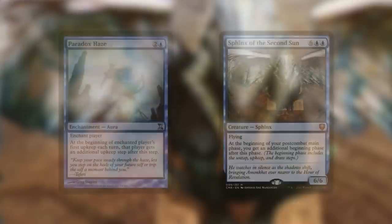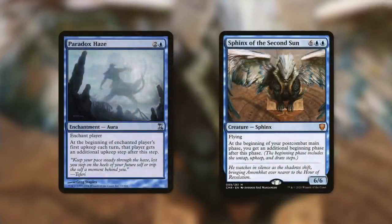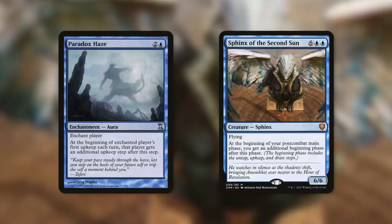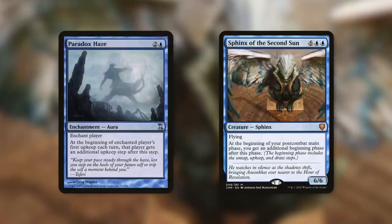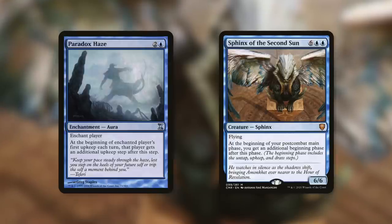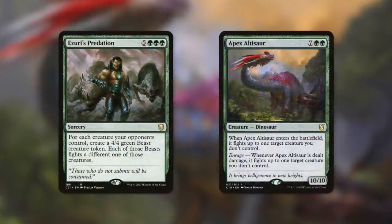With this being an upkeep trigger, you can also double up on it with things like Paradox Haze and Sphinx of the Second Sun. Paradox Haze says at the beginning of the enchanted player's first upkeep each turn, that player gets an additional upkeep step after this step. Sphinx of the Second Sun is similar — at the beginning of your postcombat main phase, you get an additional beginning phase after this phase. Basically, each gives you a second upkeep, so you can pay twice or pay the first time and then not pay the second time to exile it and wipe all other creatures.